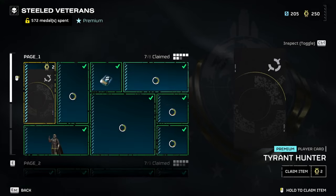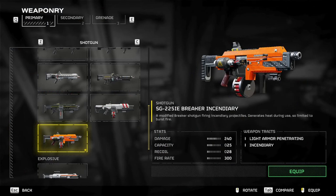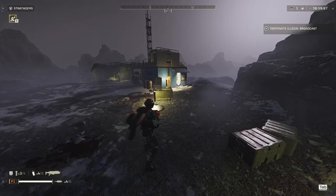The breaker incendiary is one of the weapons that you can get from the first premium war bond, and it has received a buff increasing its damage per bullet to 20. So if you're new to Helldivers and you don't have this weapon yet, let me give you a quick rundown on what this weapon is.